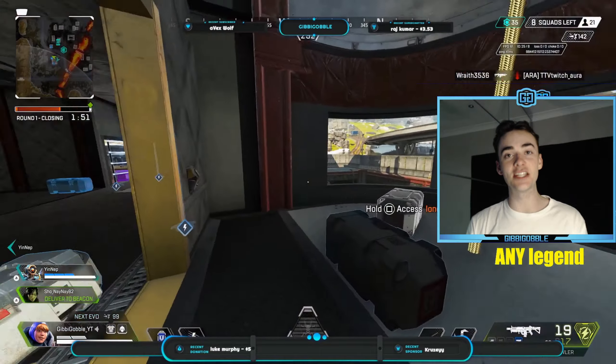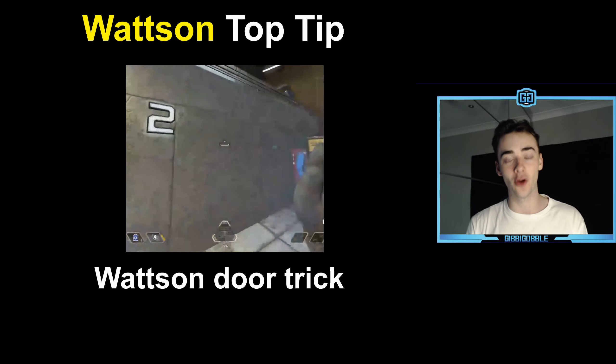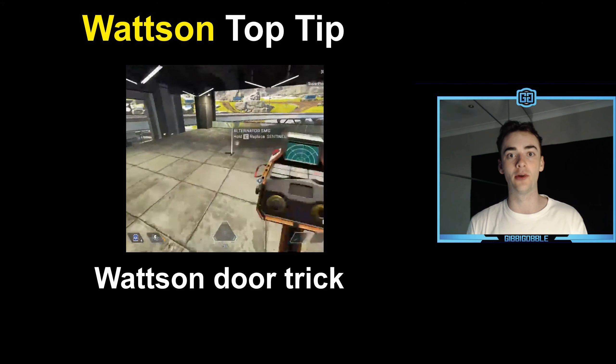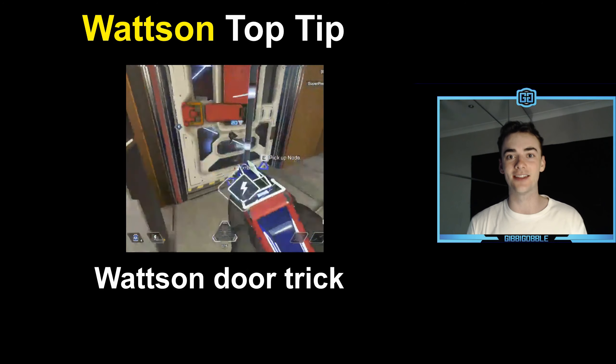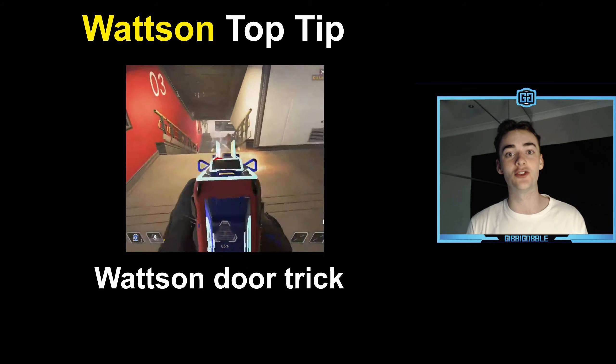My top tip for Wattson is this really neat trick. You can put a node down on the opposite side of a door, then when an enemy walks up to the door, put another one down on your side, and the electric current will connect the two, breaking the door down and stunning or dealing damage to the enemy — pretty much guaranteeing a kill assuming that you hit your shots. This is a really cool trick that I would definitely recommend getting used to.